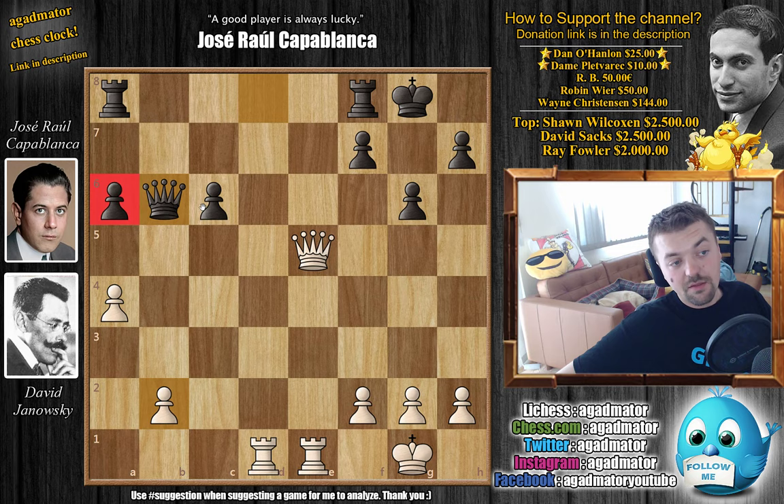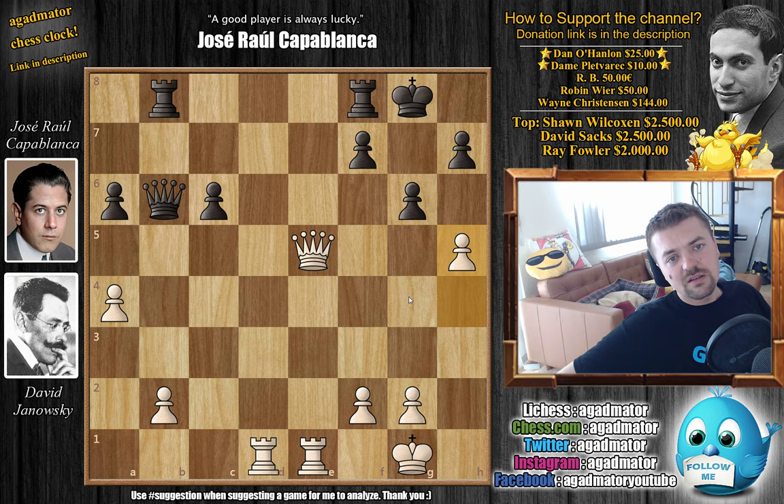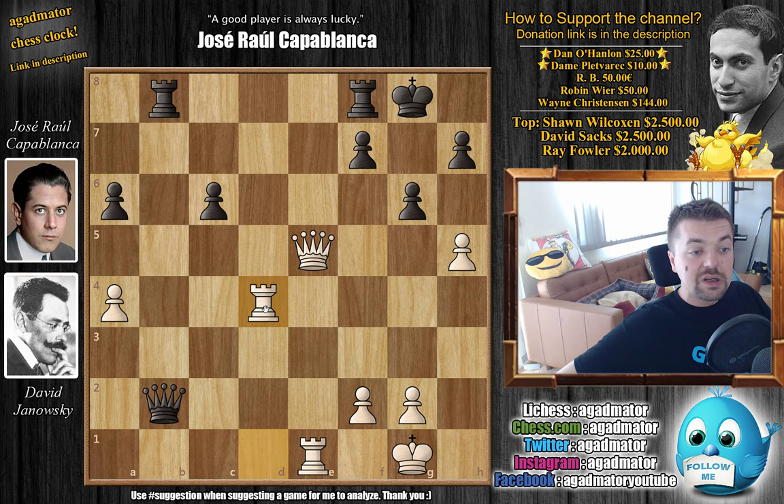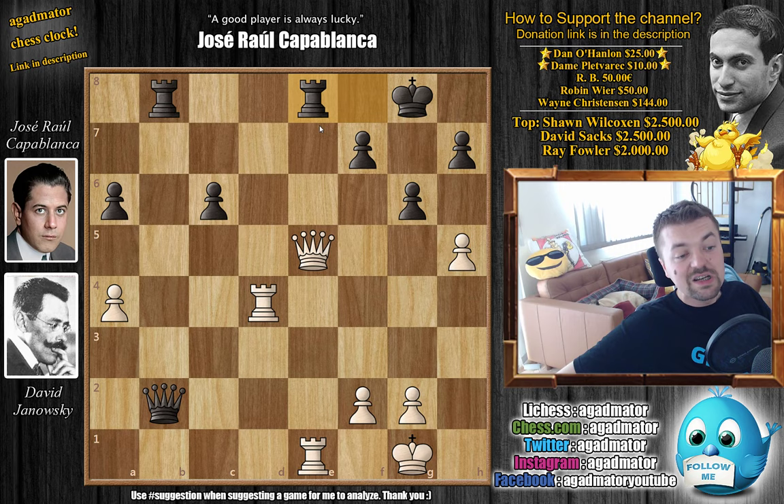Janowski says h4 — he wants to play h5, h6, and deliver checkmate on g7 if possible. With rook 8 to b8 by Capablanca going after the b2 pawn, now just h5 — Janowski says he's not interested in a pawn, he's still continuing his attack. This is something that often happens: when you have a great advantage, your opponent equalizes, and then you want to continue attacking even though you no longer have any right to attack. But Capablanca calculates precisely — he captures on b2, offering a trade of queens. Janowski just blocks with rook to d4, but rook fe8 attacks the queen, not allowing white a move with h6, and white now has to decide what to do.